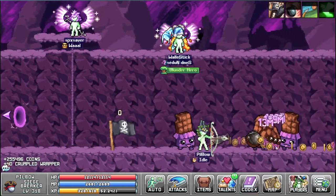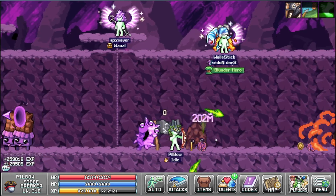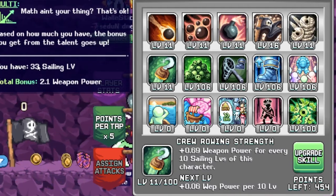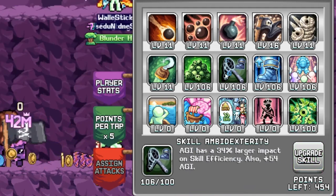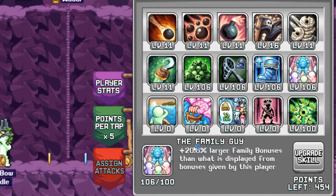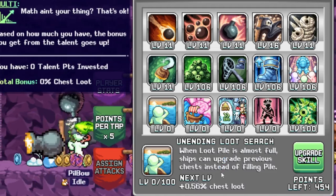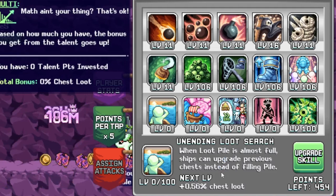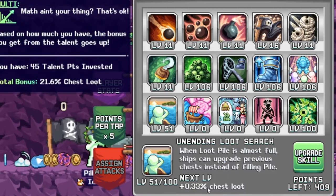Not sure if the flag counter needs more points or if I have to spawn one first. Weapon power for every 10 sailing levels — I have 33. There are some older talents here, and a new one: when the loot pile is almost full, ships can upgrade a previous chest instead of filling the pile — holy shit, plus 0.33 chest loot.